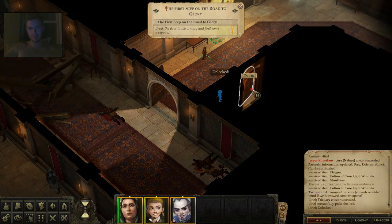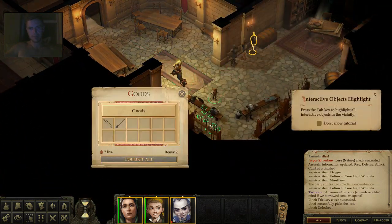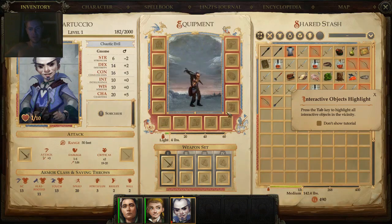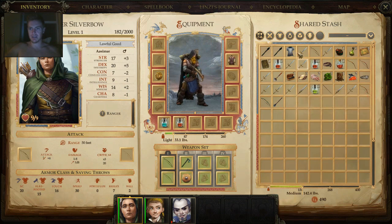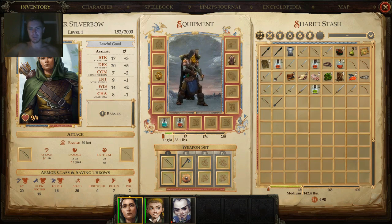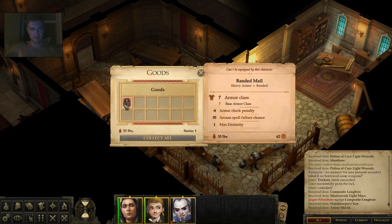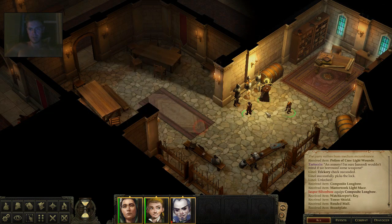We finally got the composite longbow! Let me show the difference: before, I had plus six with a d8 of damage. Equipping the composite longbow gives d8 plus four just like that — a beautiful improvement since you add your Strength modifier to damage. There's also a key, a tower shield worth double the money, and some other valuable loot worth taking.